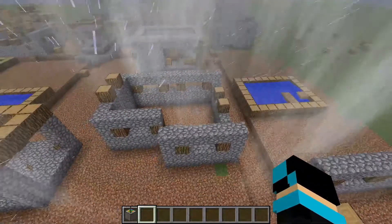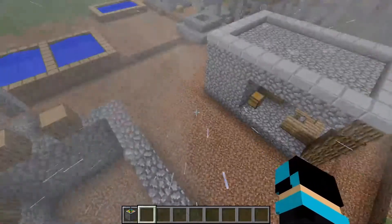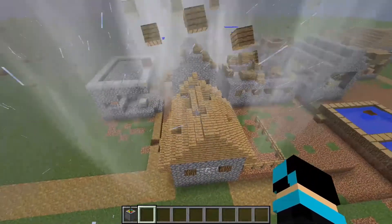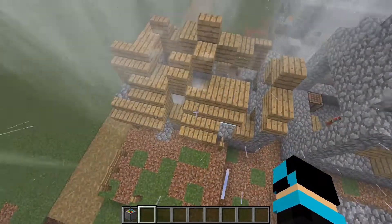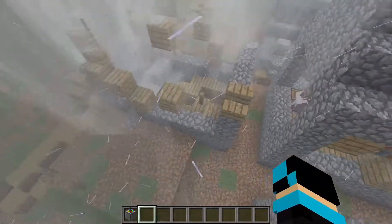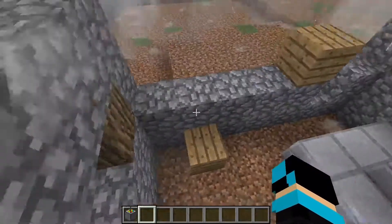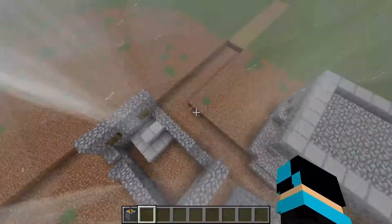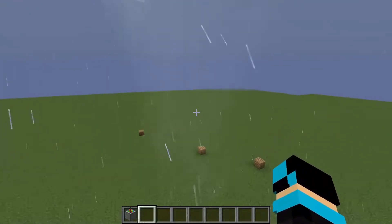As I told you, an F2 just destroys everything in its path — it's a bigger tornado so it does a lot more damage. Most blocks get destroyed, almost all of them. Yeah, none of the houses stayed. Let's find another village and show you the F3.